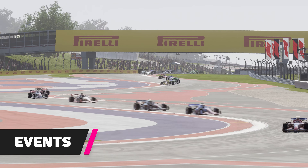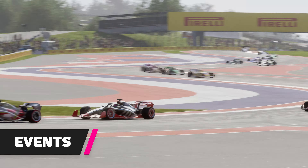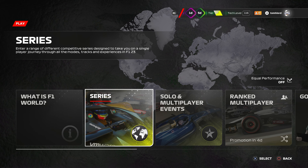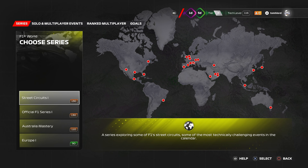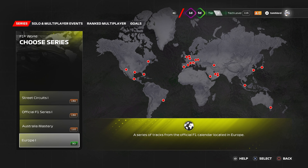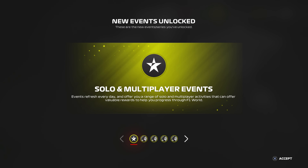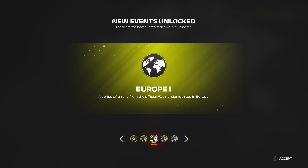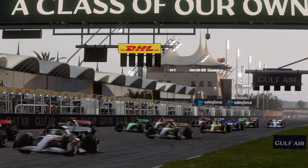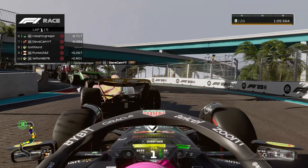Before we delve further into the upgrades, let's briefly touch upon the racing, which in some ways feels secondary. Within F1 World, the Series tab is the main place for single player races. Here, events will be grouped into themes — for example, three events to learn a particular track, a set of supercar challenges, or even longer races using the 2023 F1 grid. For the most part, you'll be racing against a pack of F1 World-specific cars, with AI named after people on your friends list, like Forza's Driver Tars.